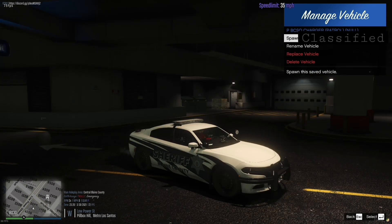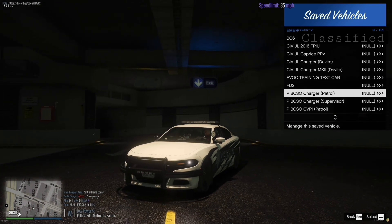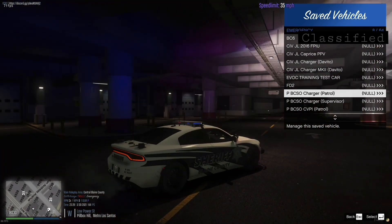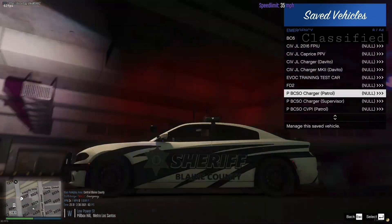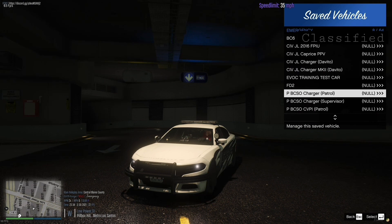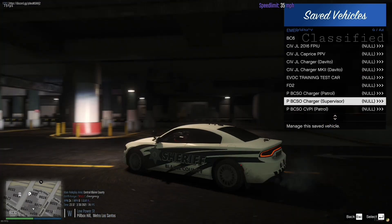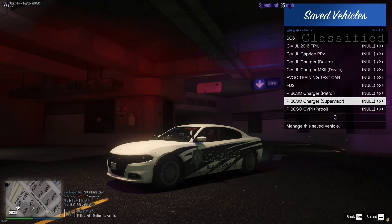This is the Patrol Unit. This is the light setup it's got. I have a light mod on right now but I am installing a new one soon, as this one really ruins my frame rate. This is what the Patrol Unit looks like. Blaine County Sheriff. Alright, Supervisor version — this is the Supervisor version with no push bar. It's a slick top and the lights are actually a bit brighter than the Patrol Unit.